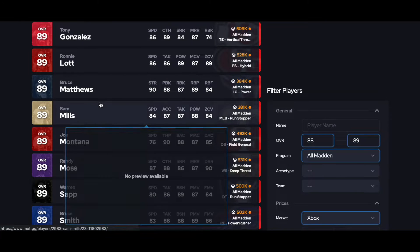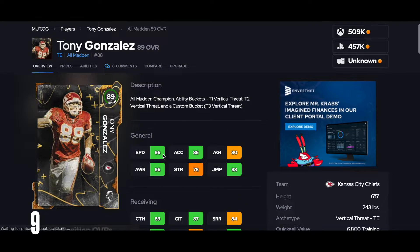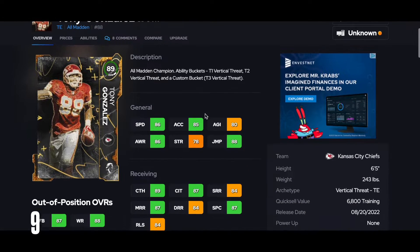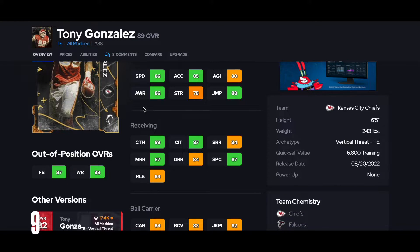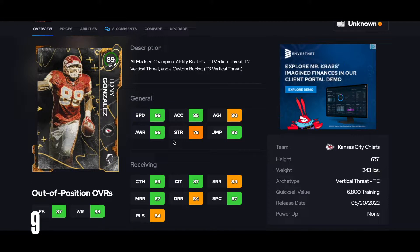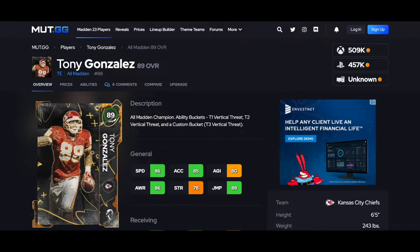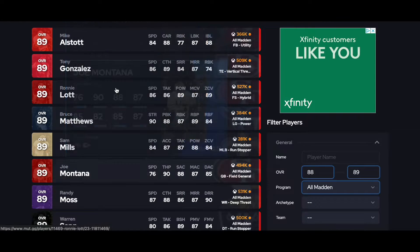At number 9, I have Tony Gonzalez. His stats are nice — decent speed at 86, Excel at 85, jumping's good. But he doesn't get to any route running threshold at 90, obviously, this early in the year. And there's just other really good tight ends — like Donald Parham, you have the free Dave Casper eventually. There's other really good tight ends.